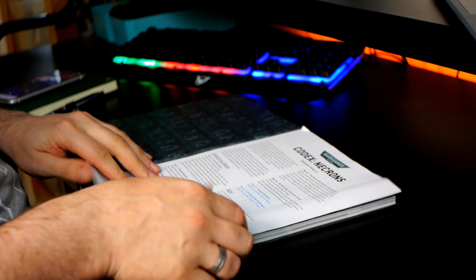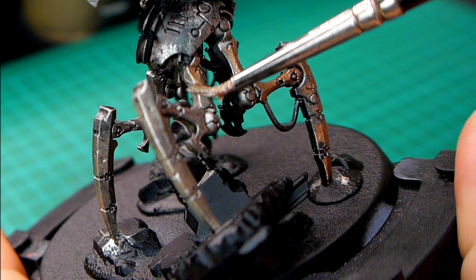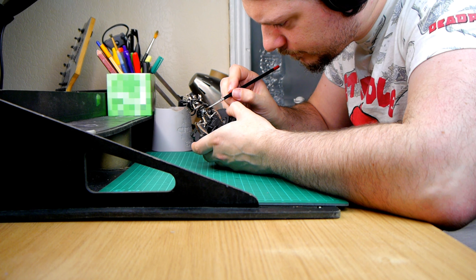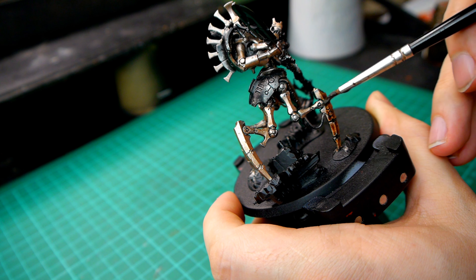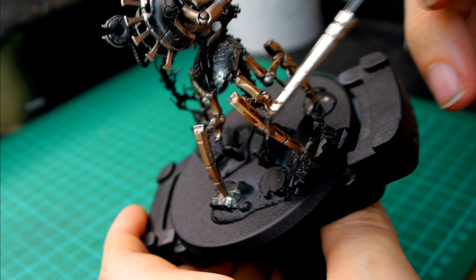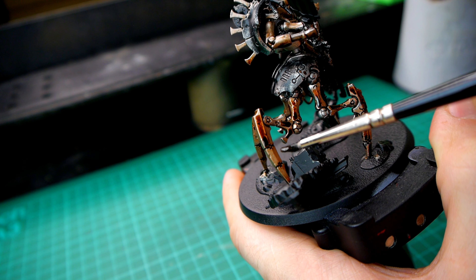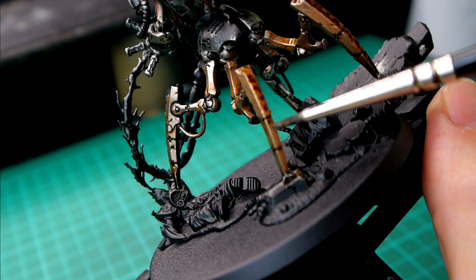This is where knowing the character's backstory can help you. Take Szeras for example — he's an absolute genius but is also a little bit of an outcast, only being kept around because of his massive wealth of knowledge. So I don't think he would be in quite as tip-top condition as maybe some overlords or things like that. To show this on the model, I can add scratches and dings into the armor, perhaps a little bit of grime in some of the joints. Just to show that he's not quite as well kept as some of the other characters. I don't want to go too over the top with this, because he is obviously still a big deal and he would be looking after himself to a certain extent.